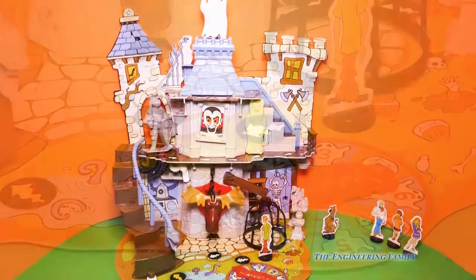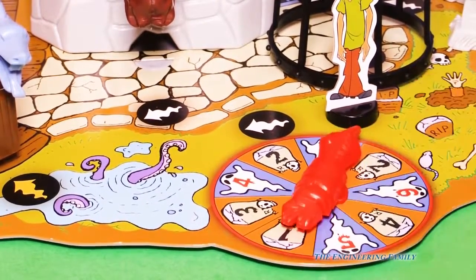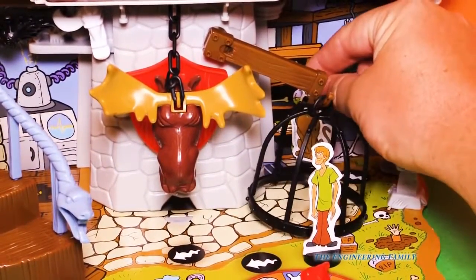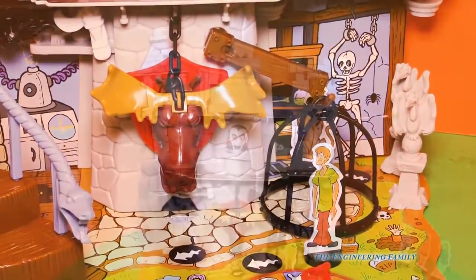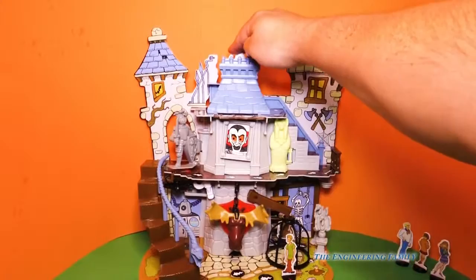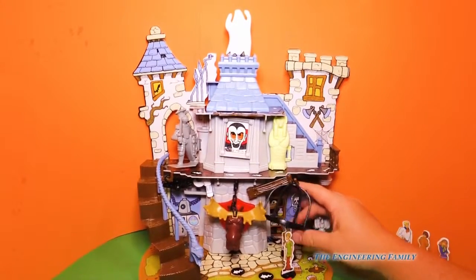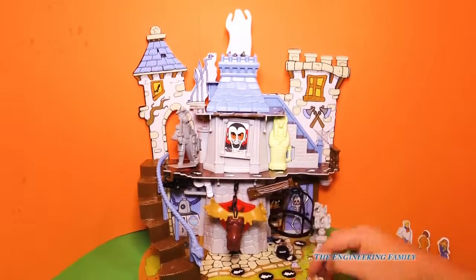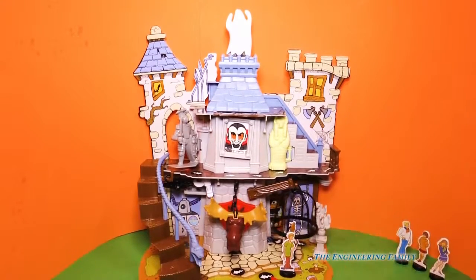Now it's Scooby's turn. He got three and the ghost, so he goes three steps. One, two — oh, he can't go to the third because he's trapped behind the trap. But he got a ghost, so let's push the ghost. The trap opened up, so Scooby can go one more spot. Good job, Scooby. Oh, he fell down. The trap's kind of in the way. There we go.